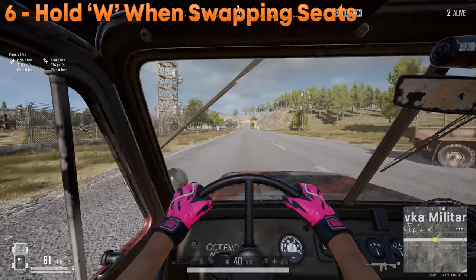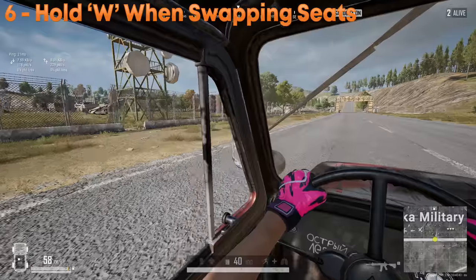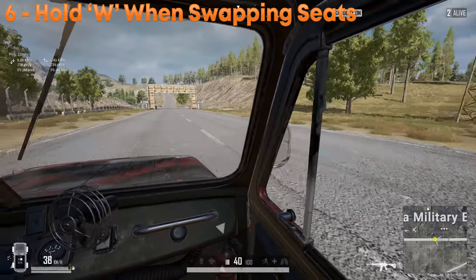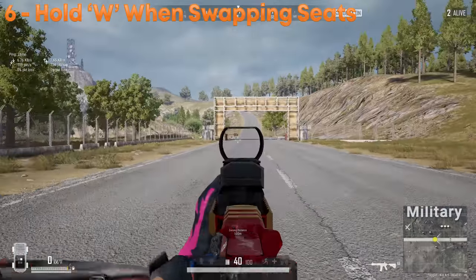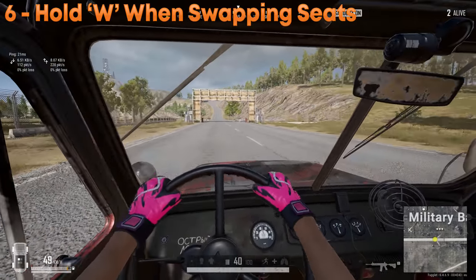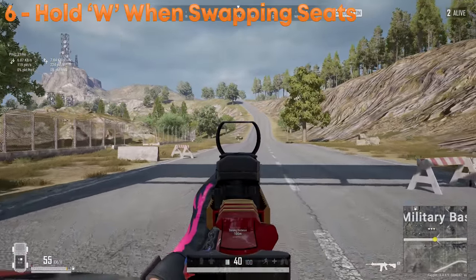When driving any vehicle, if you want to do a seat swap, make sure you hold down W as you swap seats. Otherwise the car will brake, and that way you can't lean out the vehicle or keep your momentum. By holding W down while swapping seats, it'll keep on rolling and you can spray the vehicle down.